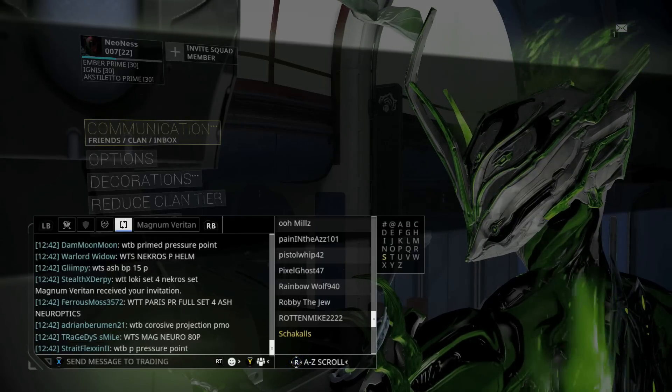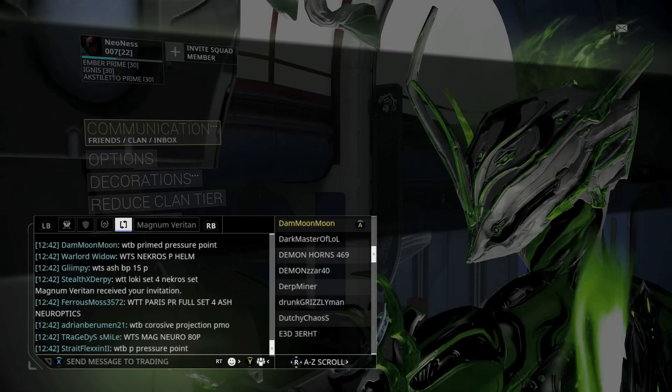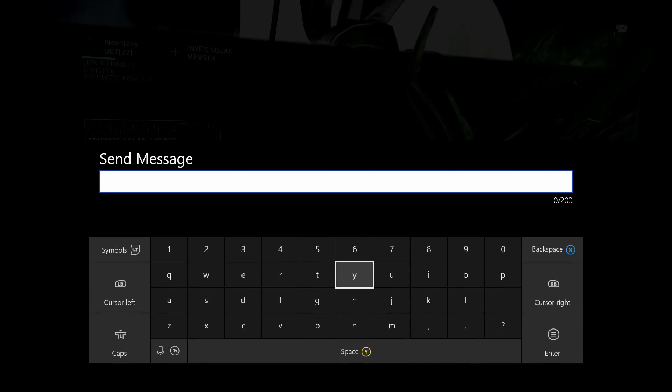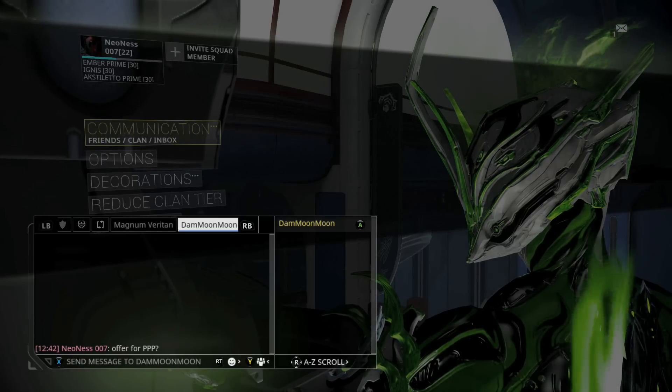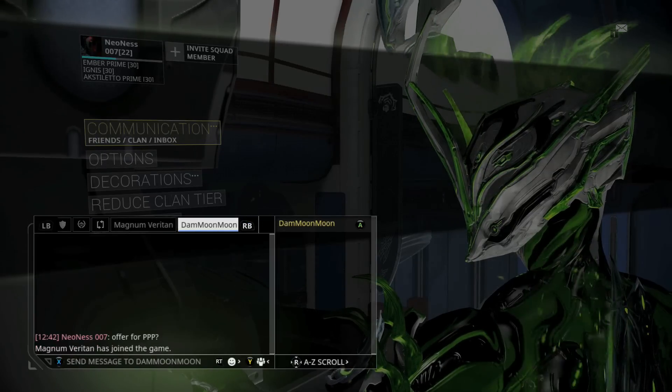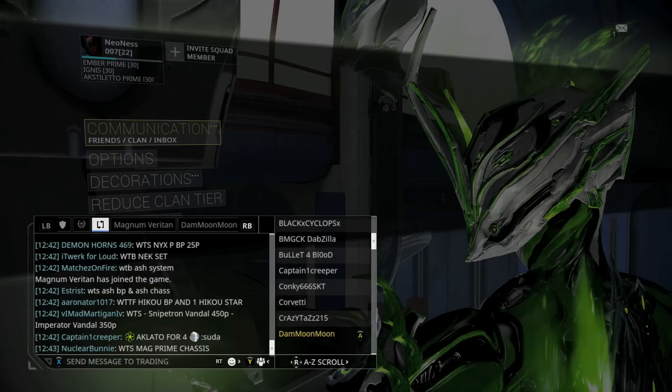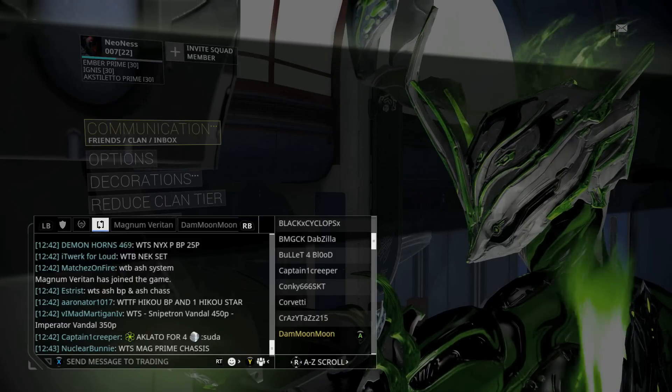Let's find out what we could get for this — since I'm recording anyway. 'Damn Moon' — talk. Offer for Prime Pressure Points. By the way, abbreviations are a big thing in this game, especially since most people don't have keyboards and are typing with controllers — it makes it super annoying.